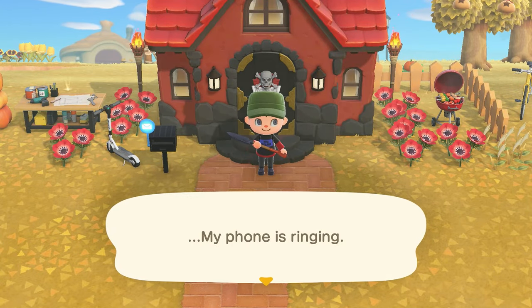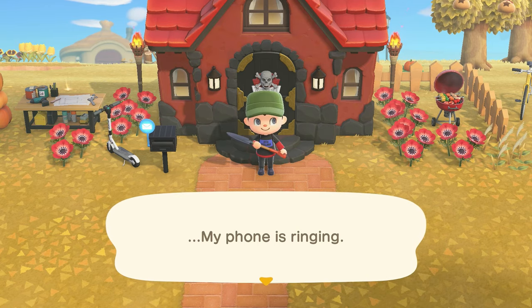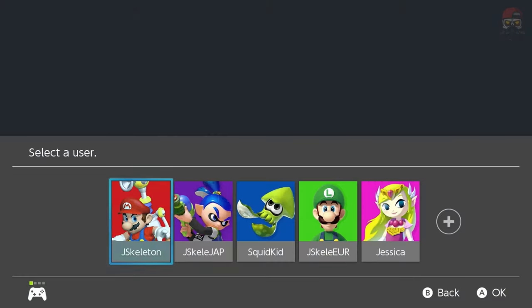Welcome to Animal Crossing New Horizons. In this video I'm going to be showing you guys how to unlock Happy Home Paradise. First things first, you're going to want to go download it — go to the eShop. If you have a Nintendo Switch Online subscription, just head over to the Nintendo Switch Online section.